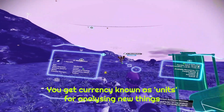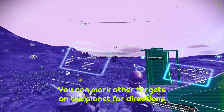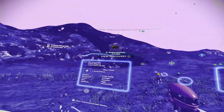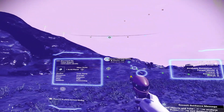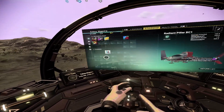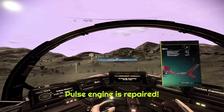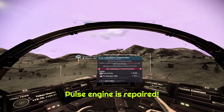Do you scan everything on a planet - should you? Yes, just scan things with it. So this little creature here - just scan it. I've got him, I've already got him. I thought I already did this. Nope, there we go. There's another thing. Of course there is. Launch thrusters. Technology - we have all this stuff.